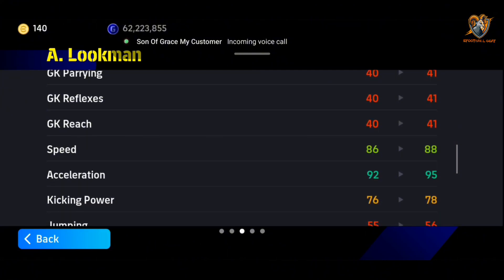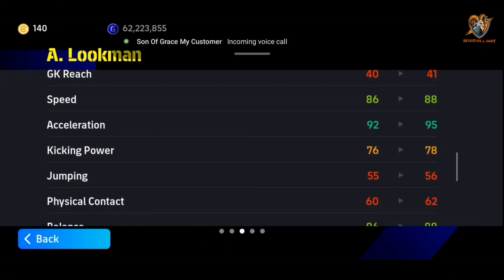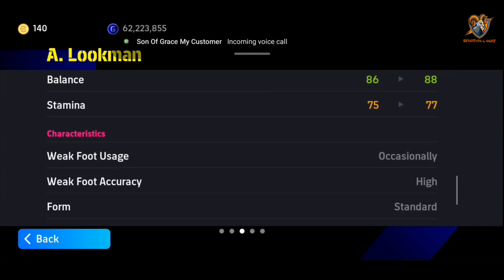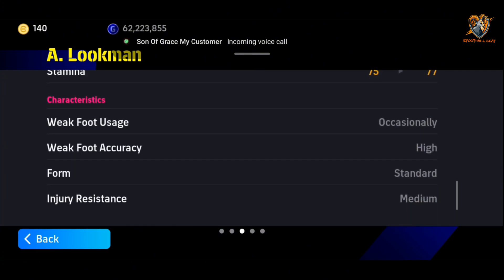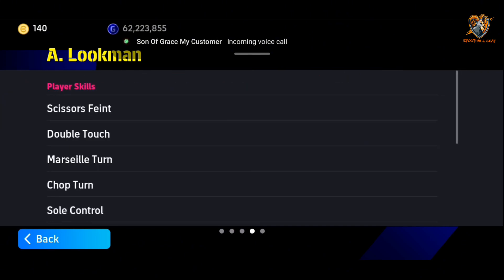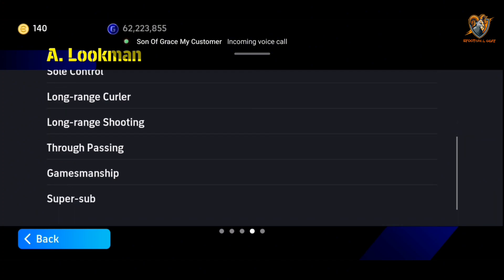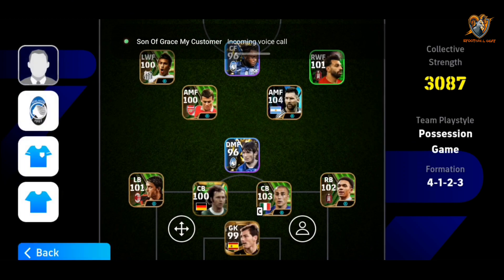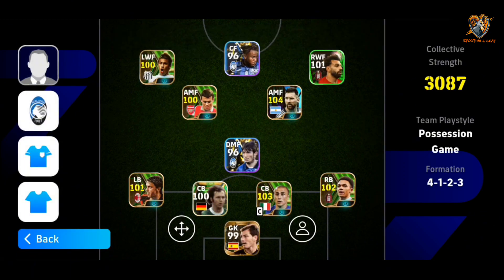The remaining stats: speed of 88, agility of 95, balance of 88, stamina of 77. The characteristics are very good and the player skills are solid. You can still give him additional skills using the skill token. Before we head to gameplay — if you haven't subscribed please subscribe, like, comment and share. Stay safe, adieu, see you in the game!